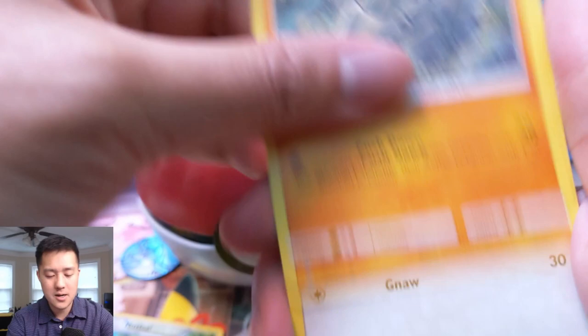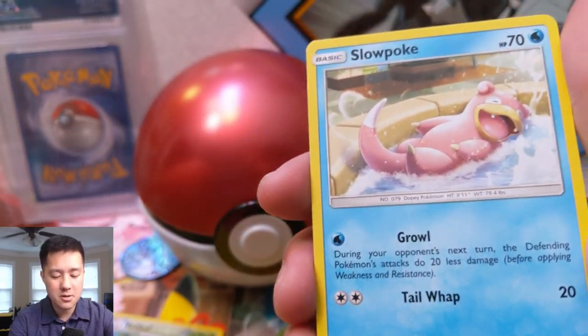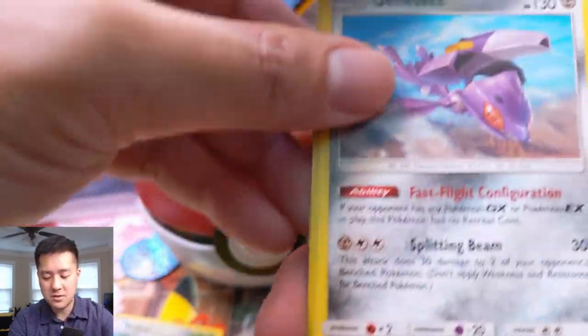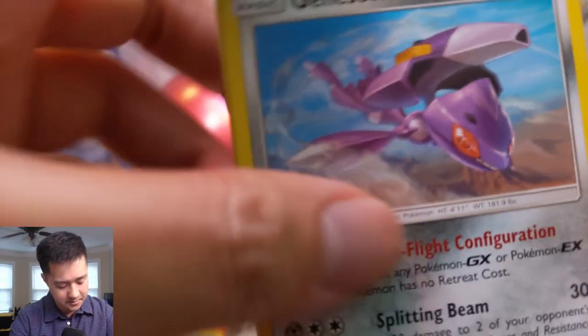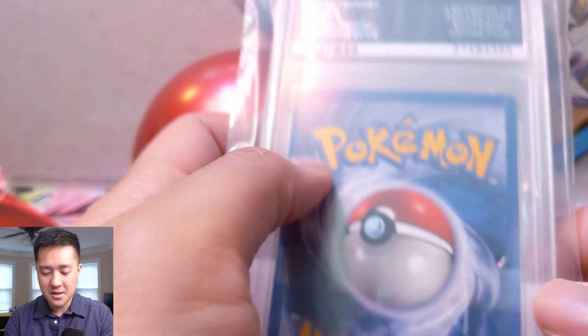Giovanni's Exile, Graveler, Porygon 2, Rhyhorn, Rattata, Goldeen, Alolan Diglett, Slowpoke taking a bath, a reverse Butterfree, and then a skydiving Genesect. All right, since we cooled down, let's take this time to look at the PSA card we just bought from Trolland Toad.